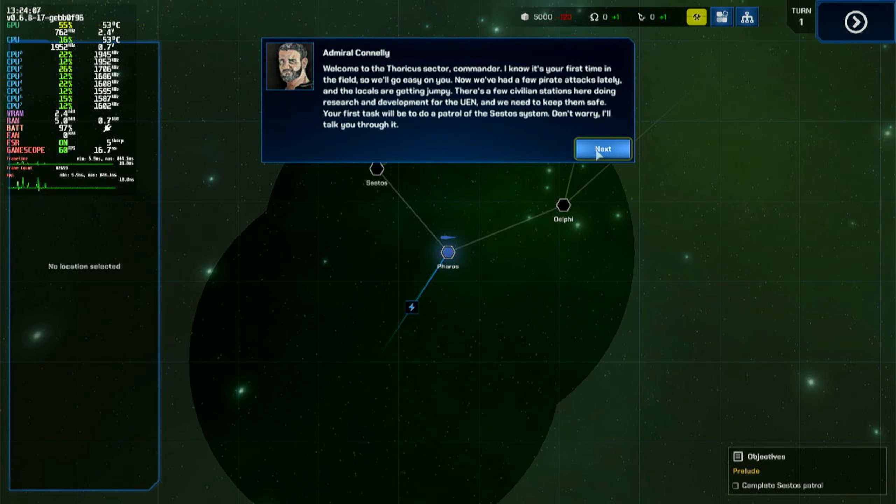Welcome to the Theracus sector, Commander. I know it's your first time in the field, so we'll go easy on you. We've had a few pirate attacks lately and the locals are getting jumpy. There are a few civilian stations here doing research and development for the UAM, and we need to keep them safe.